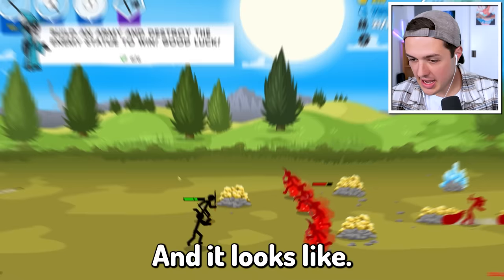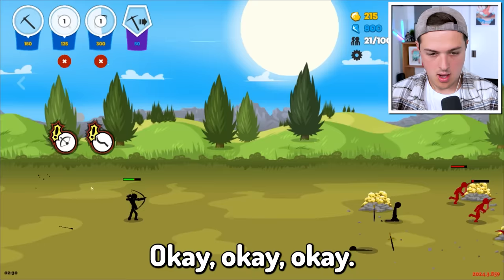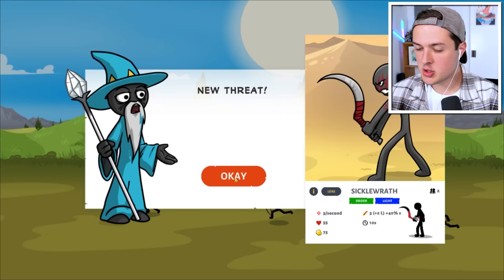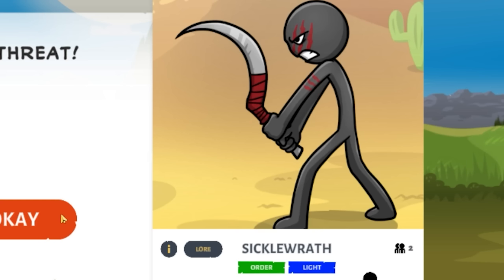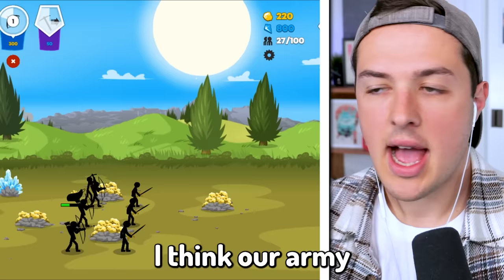Wait a second - they have some crazy dudes with really bendy swords. They're more powerful when their swords are bendy like that. We should probably select this dude and have him go back until we have some reinforcements. We're going up against a brand new troop called the Sickle Raft - it sounds really cute and friendly like they're gonna tickle me, but they're actually going to kill me.